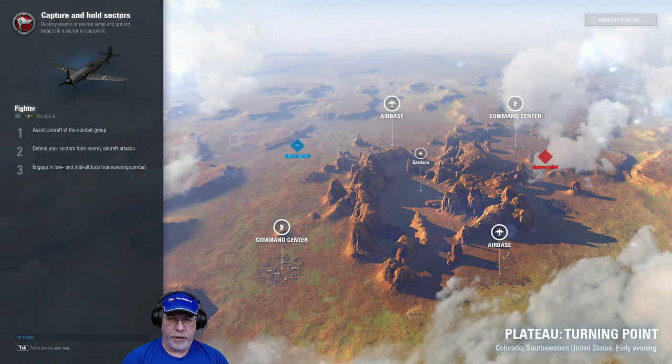The map for the battle in the ME-209A is Plateau, the turning point variant, with five sectors laid out in a quincunx configuration. There's a central garrison which is tactically important because it provides easy access to all other sectors, flanked on either axis by a pair of command centers and a pair of repair air bases. Strategically those are roughly as important as one another, maybe command centers slightly more so. The team that wins will probably hold their local air base and command center plus the central garrison for longer than the enemy team.